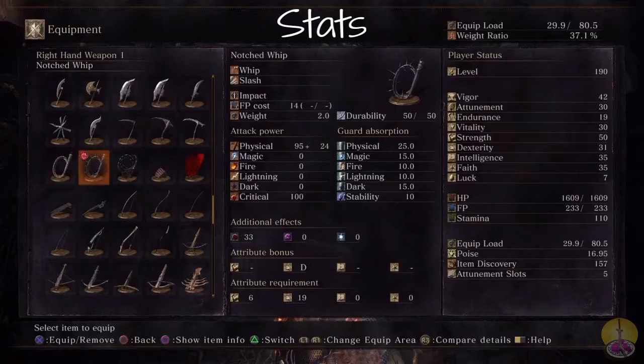The stats of the Notched Whip: the physical is not very strong — no surprise, whips aren't. What really hurts is that the bonus damage is so damn low. Moving on from physical, we've got an additional effect of 33 bleed damage. True bonus though, you only get a D for dexterity — no strength here. The true requirement asks for a bit of strength, but you should have that if you have 19 dexterity — it goes without saying.